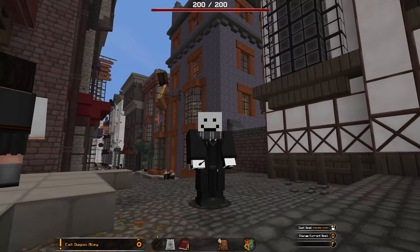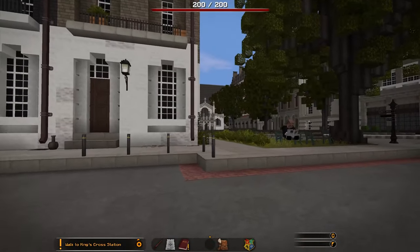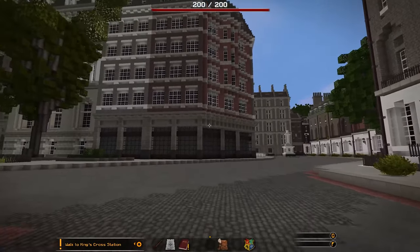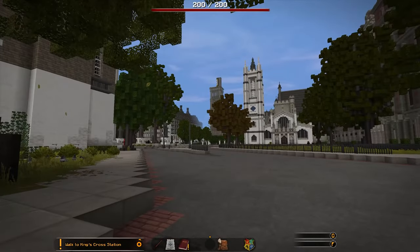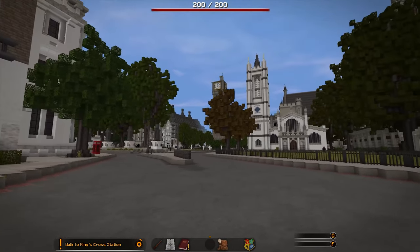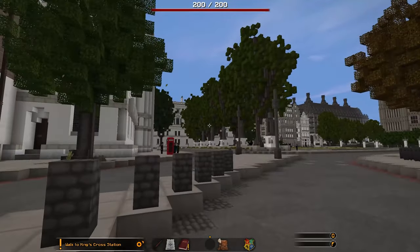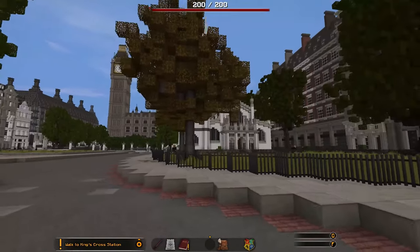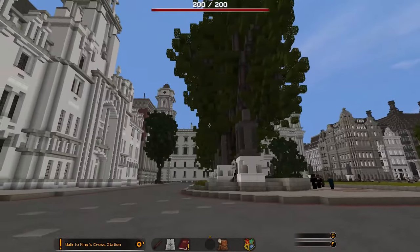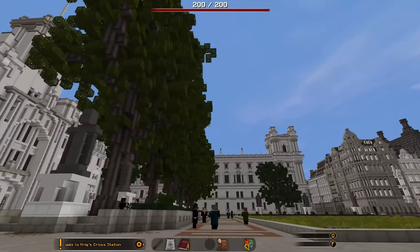We just exited Diagon Alley and now we have to make our way through London and actually find King's Cross Station. All of this looks insane. Got a bit of a lag spike there — this is a huge map, so not surprised. Oh my god, this is incredible — all the detail that went into this. We got Big Ben over there, I think that's Westminster. Don't know if all this is accurate to real London, but either way it's insanely cool.